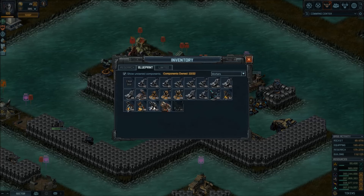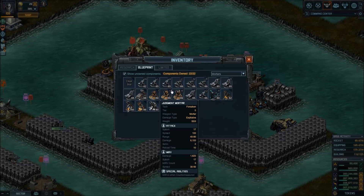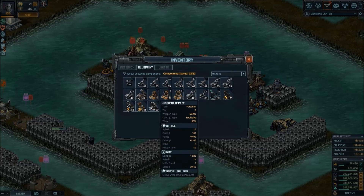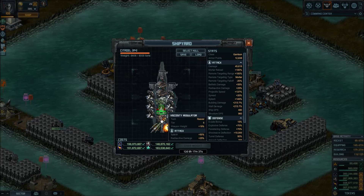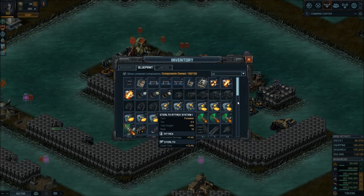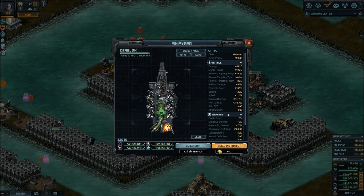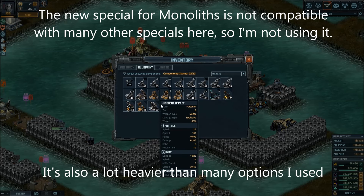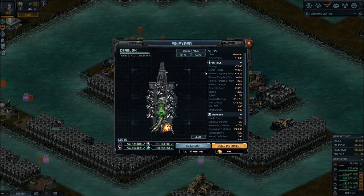If you want to stick to Judgment and don't want to refit your Citadels too heavily, a compromise you can make — if you want to keep the Judgment — is to strongly add high-velocity rounds if you have it. But then, instead of Viscosity Regulator, you just go for the much lighter Splash or Explosive upgrade, and problem solved. This is how I'm running my Citadels — two of them at least.